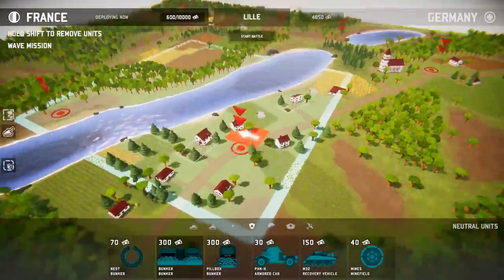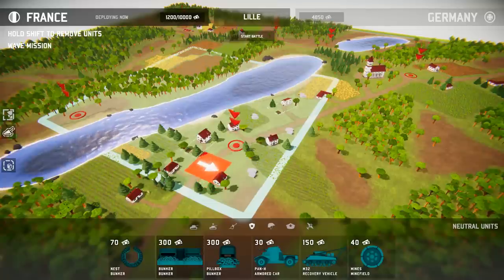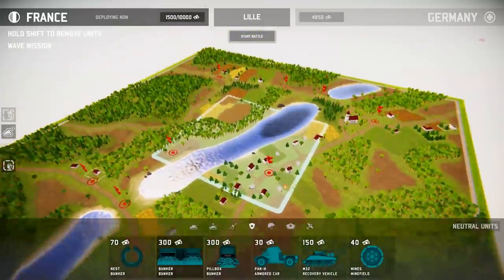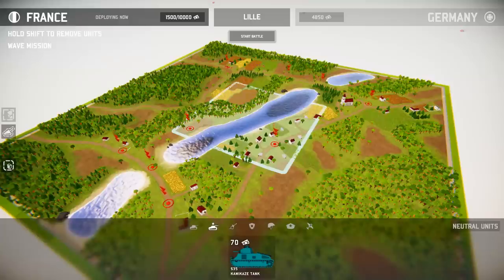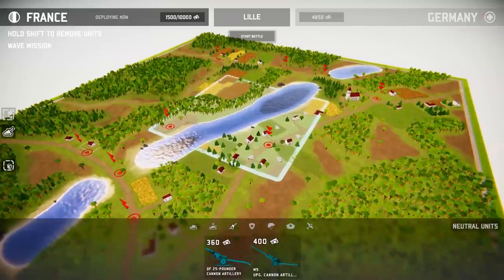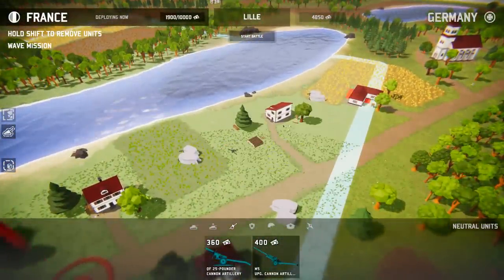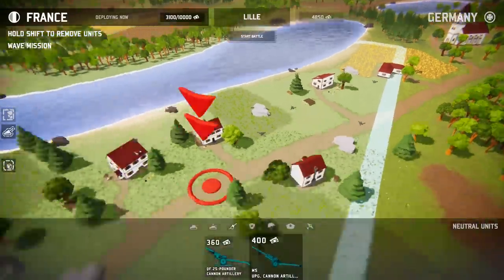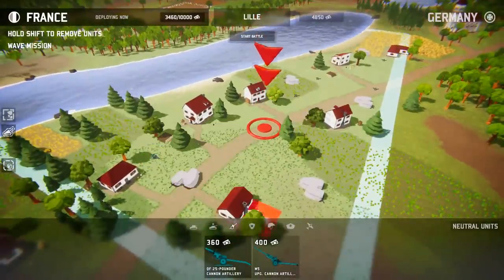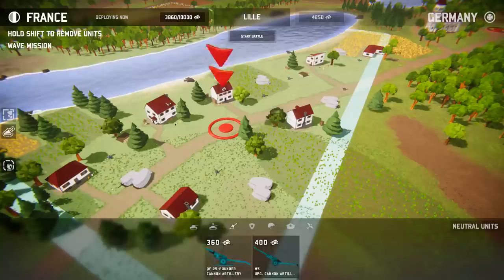We're gonna toss two bunkers there. We're just gonna fortify the crud out of this town. The real problem is that they have aircraft and we don't have anti-aircraft capabilities currently, which is something we really need to invest in because the Germans are known for their Luftwaffe, and they can just tear us apart if they have air superiority. So we're gonna invest in artillery and AT guns — stuff like that, because it's really cheap and really good as the French.